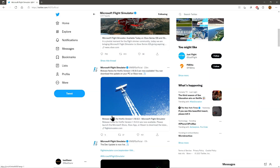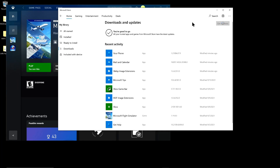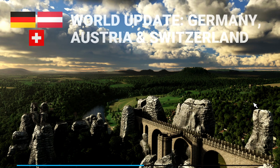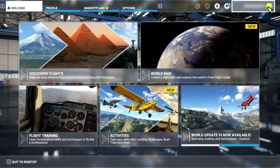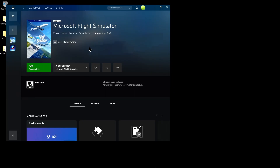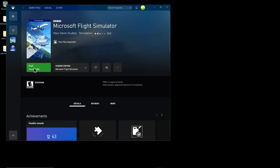After getting a Twitter notification that the update had been released, I went to the store app, but there was no update available there. I then ran the sim up and it had no update available, and I was still on the previous version. I checked the forums, and folks were reporting that they were getting the update, so I ran the sim from the Xbox application that was suggested from the previous update, but again, there was no update available.